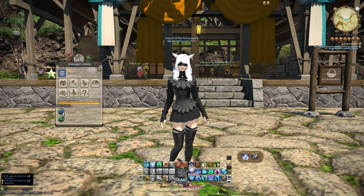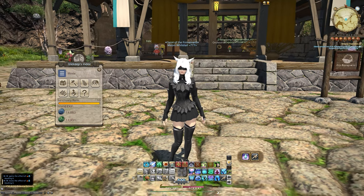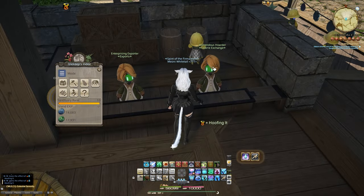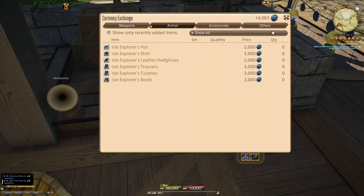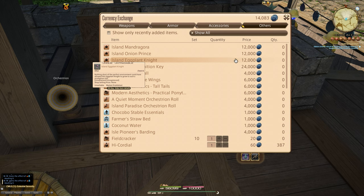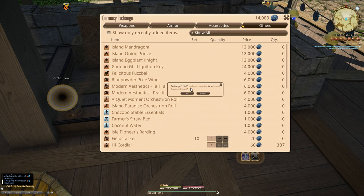It certainly worked for me and my friends and people I've told about it. What better guide to make than just recommend them instead, and that's what I'd love to do. So today we've got 14,000 Cowries, which we only need 12,000 of for our last Mandragora creature. If we go over to the Cowrie Exchange at the Horrendous Hoarder with Seafarer Cowries on the other tab, you will see we've got the Eggplant Knight. We've got 2,000 left after purchasing.